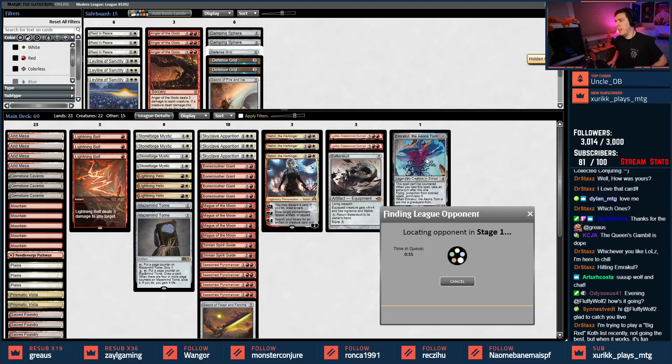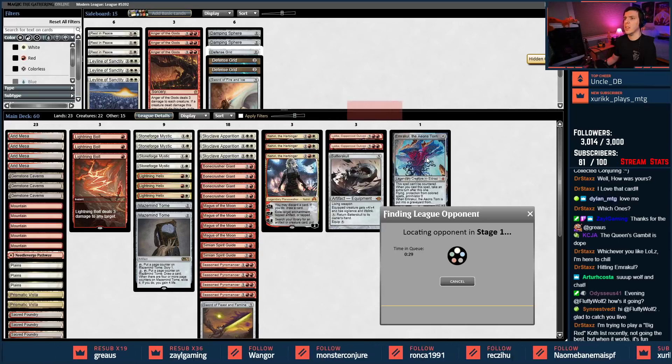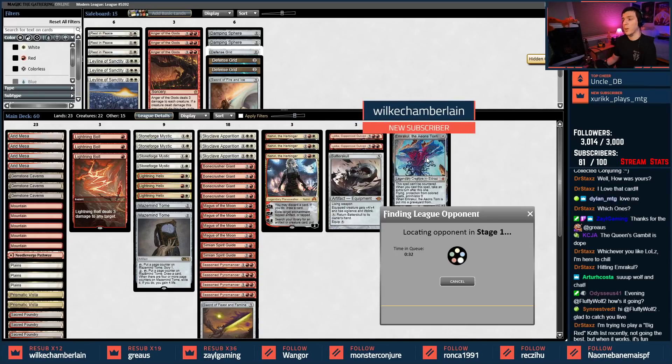Trying to play a big red Koth list — Koth is a little weak right now. Not sure he's keeping up with the times with all the other planeswalkers. I know some people in the red prison Discord community are trying to make Scredred work.